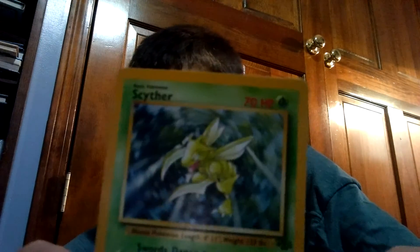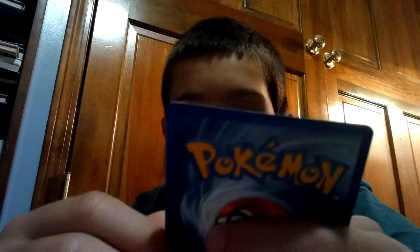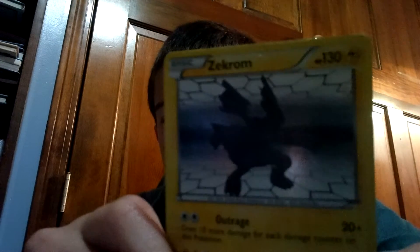We have Emolga EX — I also have a full art Emolga. And this one is really good too — this is a Scyther from 1995, First Edition, it even says that right here. We also have Team Aqua's Kyogre — it's not a promo, it has a white star and I'm not sure if that means silver. We have Feraligatr, and we also have Hollow Zekrom, which is also a promo.